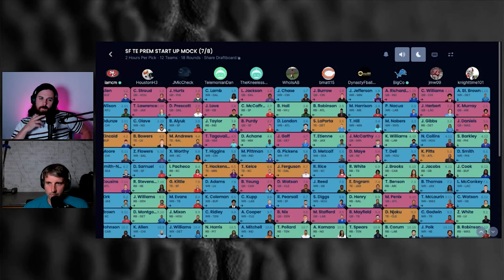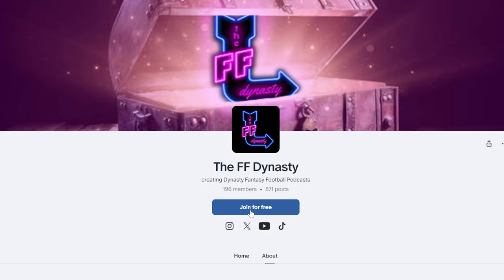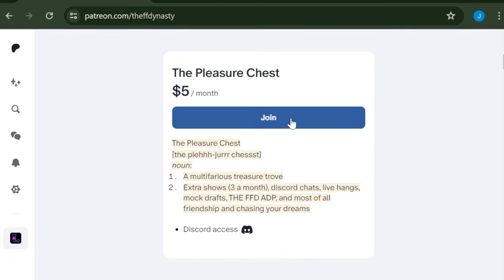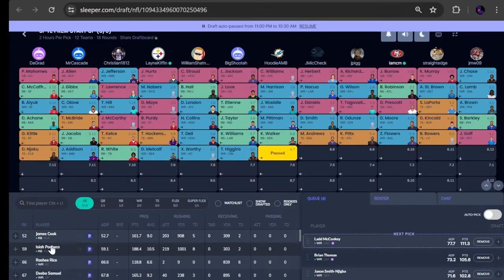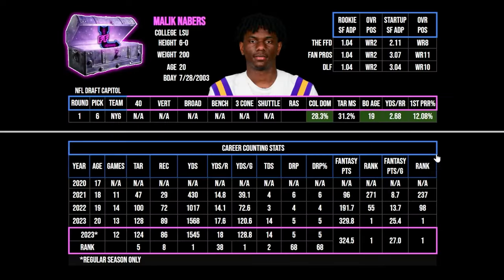A quick reminder to head over to patreon.com/theffdynasty to sign up for a free membership and access the free Discord channel, or hit us with the five dollar holler for access to extra shows, mock drafts, roster reviews, and our 2024 rookie draft kit complete with rookie rankings, ADP, and player pages.